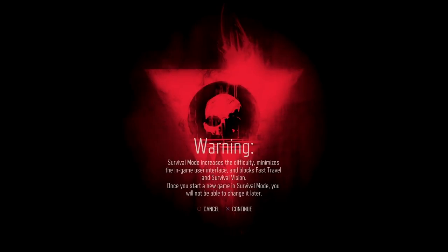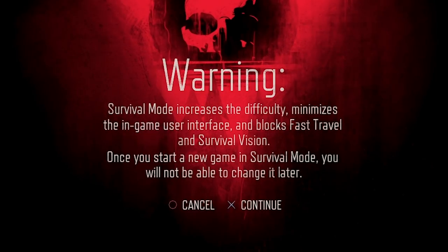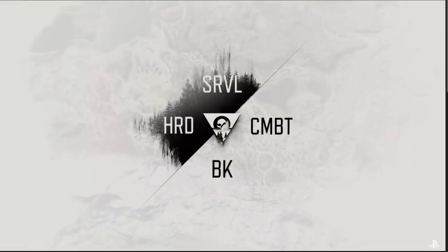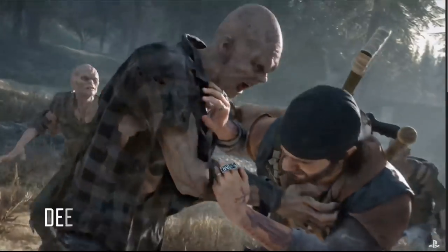So what changes are coming to Survival Difficulty Mode? The enemies are harder, you can't bypass enemies or anything by using fast travel. There is an immersive HUD that removes enemy awareness and outlines. If you are missing your HUD, you can reactivate it temporarily by activating Survival Vision. In addition, you will get new bike skins and trophies that can only be acquired by playing and beating Survival Difficulty — so this is very good news.